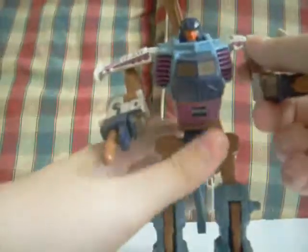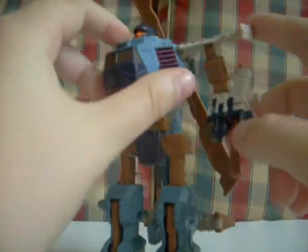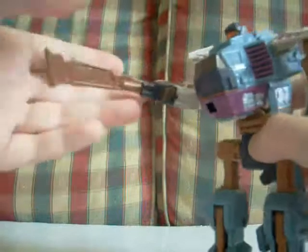First on my list is Hamada Cyclonus, and I'm going to transform him into what I like to call his close combat mode. What you want to do is take off his blade thing, and funnily enough, this hole fits onto that minicon thingy bit perfectly. Just put it on there, and look — you've got a really cool nice blade sort of thing, and it doesn't fall off.